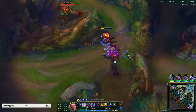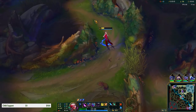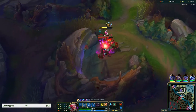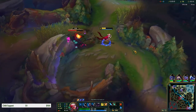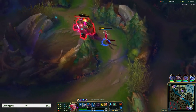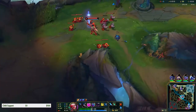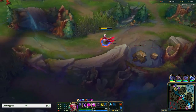The build we're going today is gonna be kind of weird. We finish Sorcerer's Shoes first, then go into Rocket Belt, and after that Mejai's, Lich Bane, Rabadon's Deathcap. I should have smited when I charmed it - when I allured it.